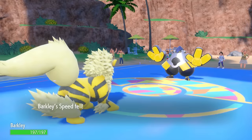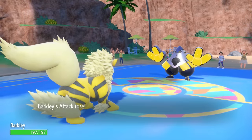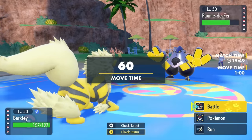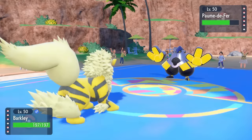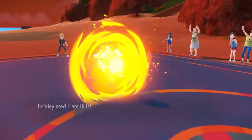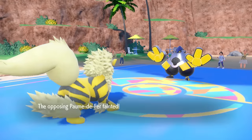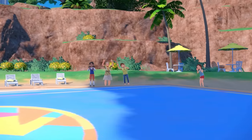I go for a second Curse and at minus two speed that's effectively halving my speed, but I'm also at plus two Attack. With Trick Room still active, Arcanine is actually faster here. I go for Flare Blitz at plus two — and that is how you take advantage of opposing Trick Room. That takes care of Iron Hands.